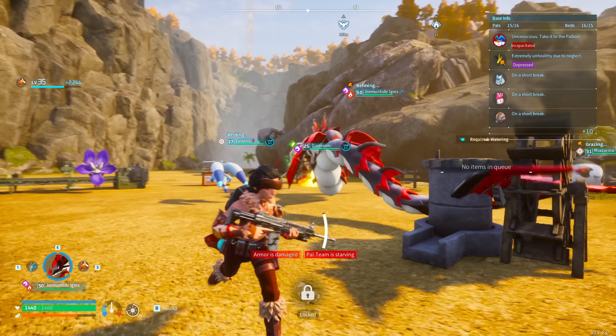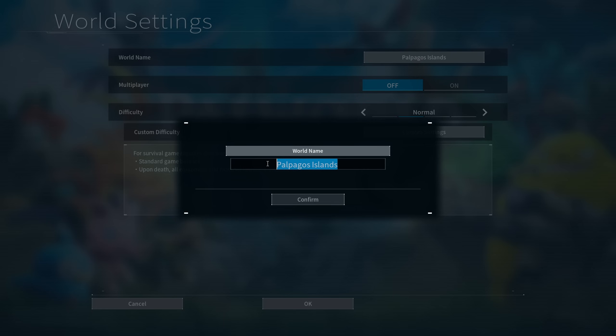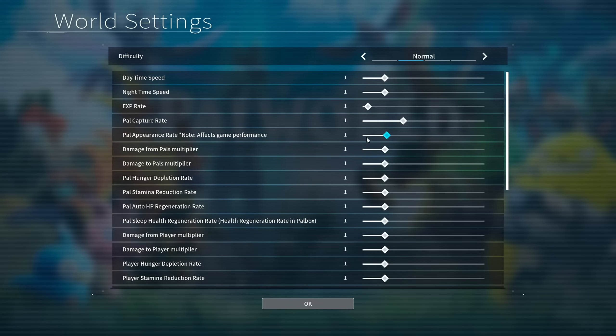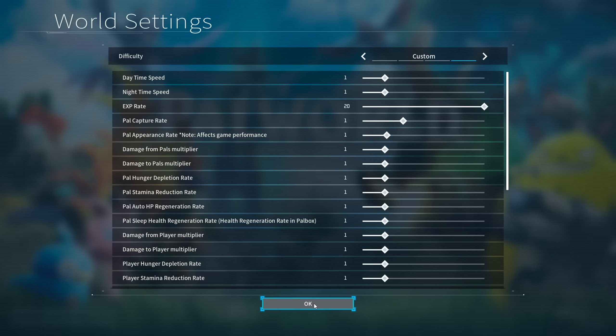First, what you want to do is return to the title screen or just create a new world if you are a new player. We're going to start a new game, name the world, and go into custom settings. You don't need to go full crazy, and you can revert these settings back, but if you want to get levels very quickly, we're going to be increasing our XP rate. You don't have to do this — it's completely fine if you don't — but this will increase your XP gains by a lot. There are other options you can change here too, like stamina, but we're just focusing on XP.